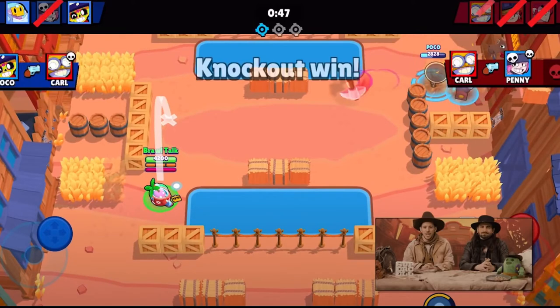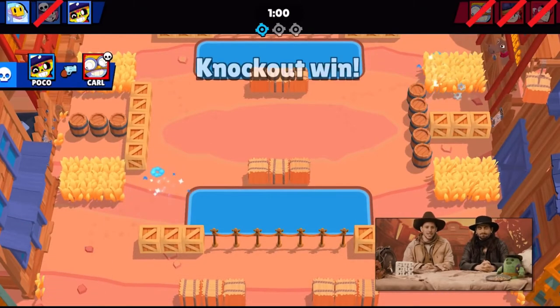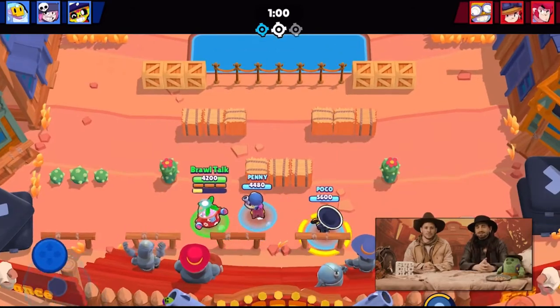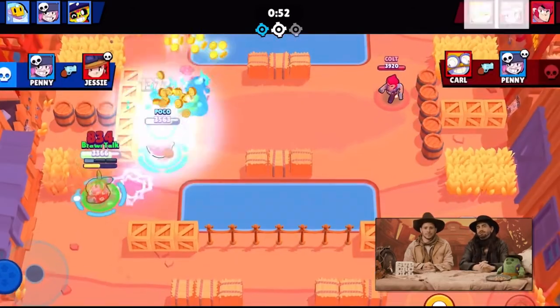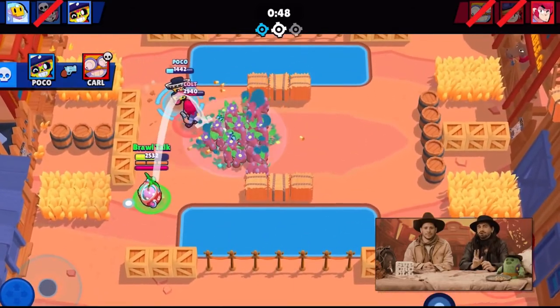Knockout - that looks so cool. Everyone has one life. In a game I've played called Pixagun, there's something similar where there are three people on a team and if you die you're out. It's best of seven, so first to four. Something like that.